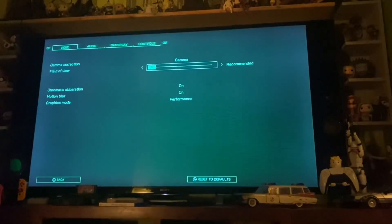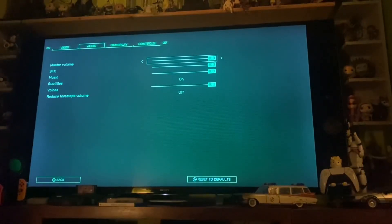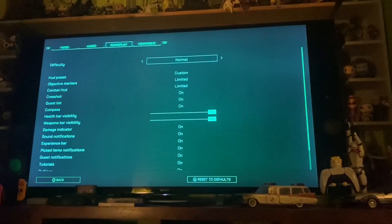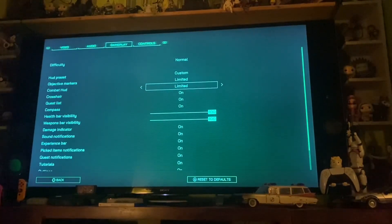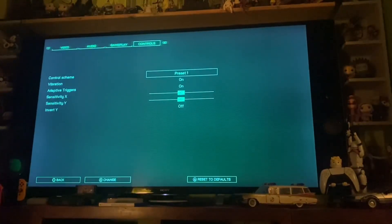You can adjust the gamma and your field of view — I tend to set it a little bit higher. Motion blur I don't mind, and I normally turn off chromatic aberration, but because of Robocop's visor it might actually make sense to leave it on. There's not a ton of options in the audio either. You can reduce the footsteps volume because they're quite loud. There are plenty of options related to the HUD, and you can of course change the controller settings as well.